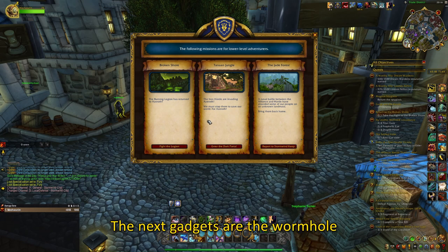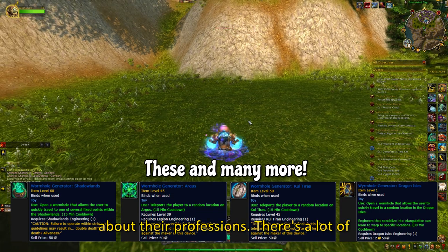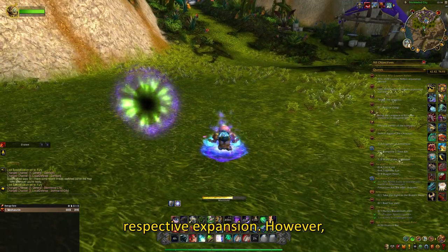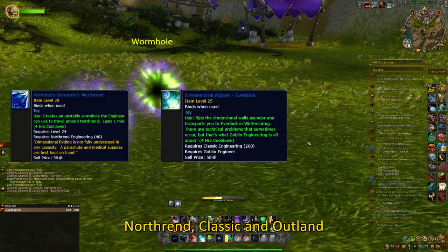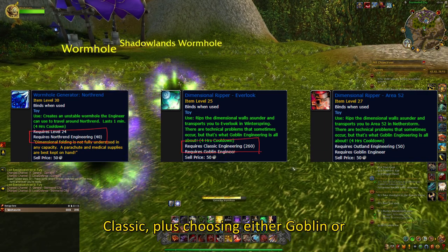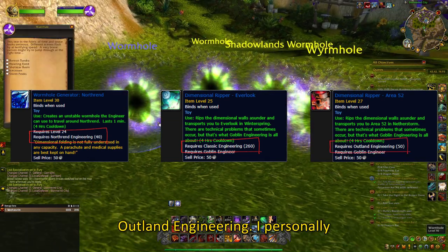The next gadgets are the wormhole generators, which are available only for engineers. These are very useful if you have an alt for which you don't care about their professions. There are a lot of wormholes, most of which require you just to learn Engineering for their respective expansion. However, Northrend, Classic and Outland wormholes require 40 in Northrend Engineering, 260 in Classic plus choosing either Goblin or Gnomish Engineering, and 50 in Outland Engineering.